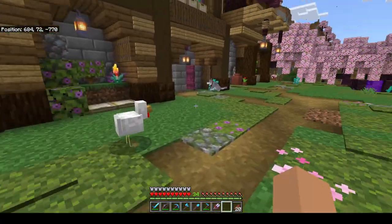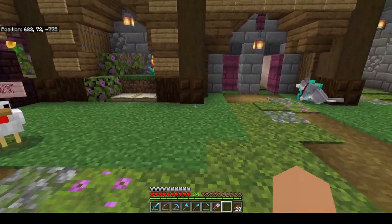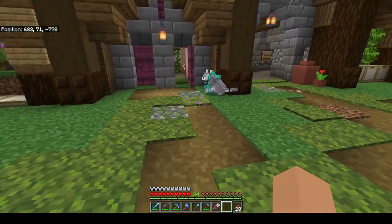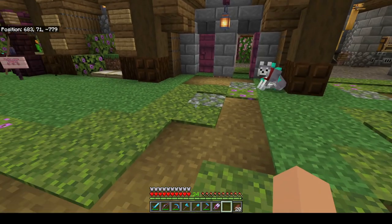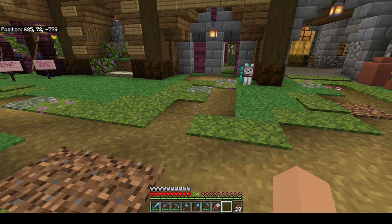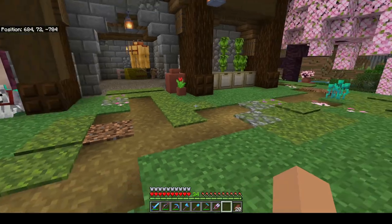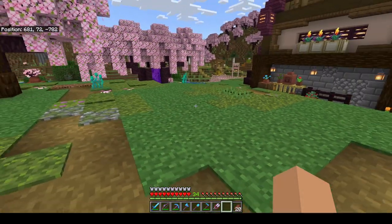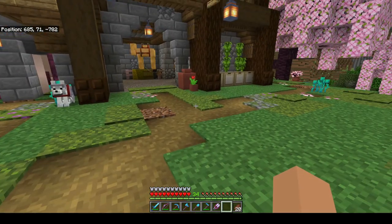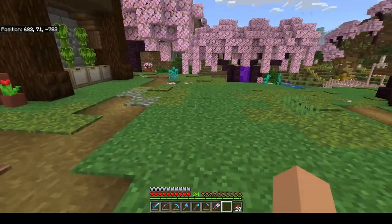Basically what I've done, I've built a small chamber in a secret location. And in that chamber, there's a chicken, a pressure plate, a piece of redstone dust, a note block, and a bell on top of the note block. So what will happen is, every now and then, the chicken will walk across the pressure plate, which will activate the redstone, which will hit the note block, and make the bell go dong. So it's quite random.